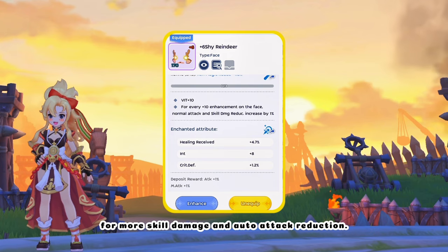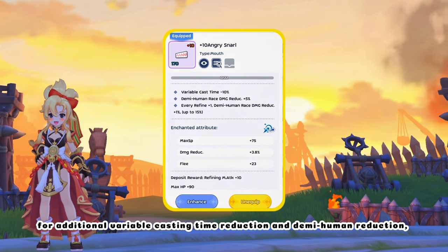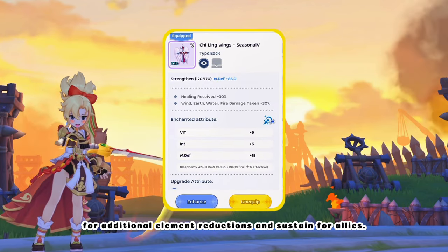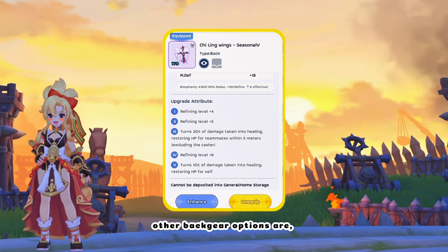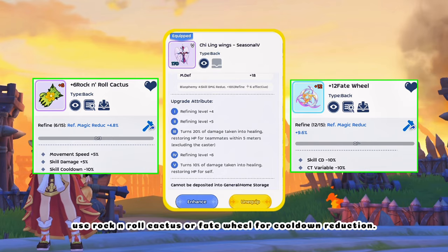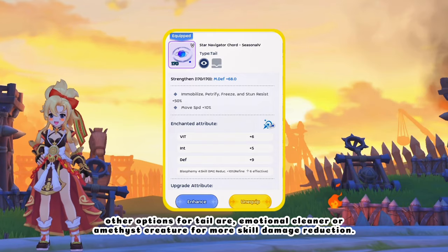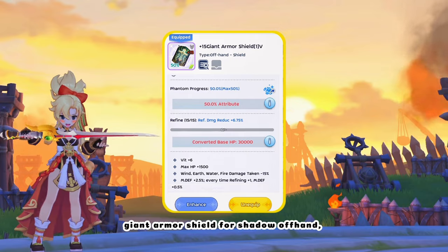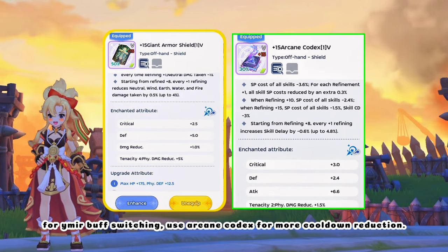Moonlight Bunny for headgear to counter players using Nuka card, inlaid with Armor 4 Enchant and Dark Illusion Star card to reduce the fixed casting time of Sudden Farewell and Expel. Shy Reindeer for face gear for more skill damage and auto attack reduction. Angry Snarl for mouthgear — 4 additional variable casting time reduction and Demihuman reduction; Enchant aimed for Armor 4 for more crit def and crit resist. Shy Ling Wings for backgear for additional element reductions and sustain for allies, inlaid with Blasphemy Enchant for skill damage reduction. Other backgear options are Feline Throne or Midnight Stars. For Emer Buff switching, use Rock and Roll Cactus or Fate Wheel for cooldown reduction. Star Navigator Cord for tail for additional resists, inlaid with Blasphemy Enchant.